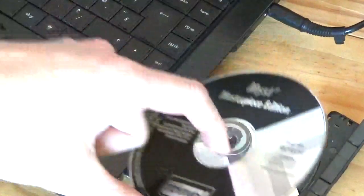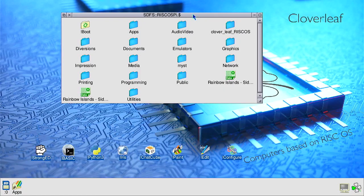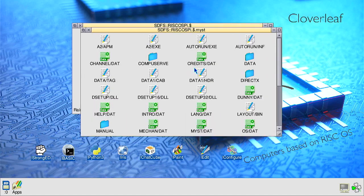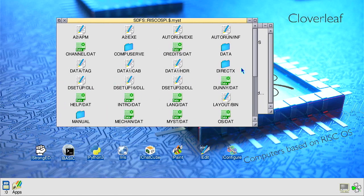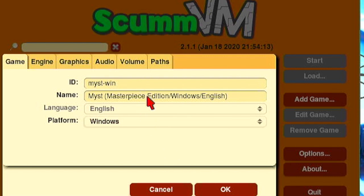In more recent times, RISCOS has benefited from a fully operational port of ScummVM, which allows computer systems to run software natively that it was not originally intended to run. In this example, I have the Windows DVD-ROM version of the 3D immersive point-and-click adventure game Myst. I can simply copy the disk content over to a new folder on my RISCOS system, then set up the game within ScummVM. After adjusting a few settings, RISCOS can run the Windows PC version of the game natively, with full sound and video.